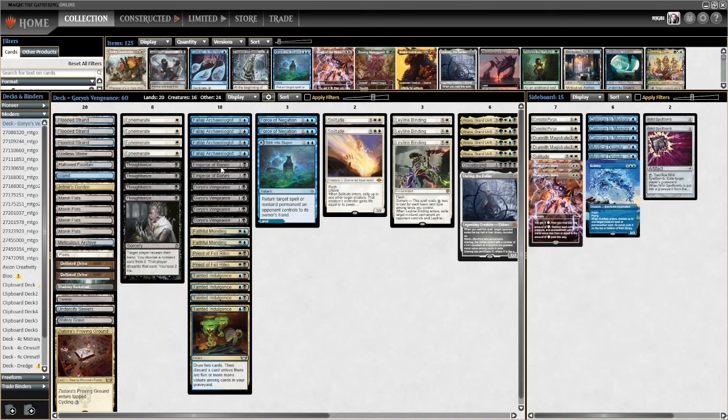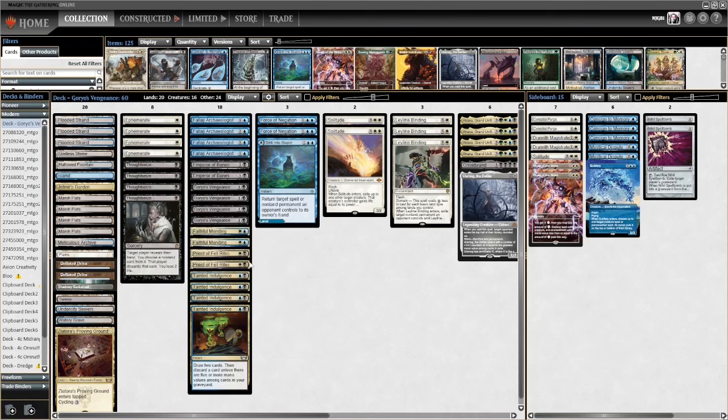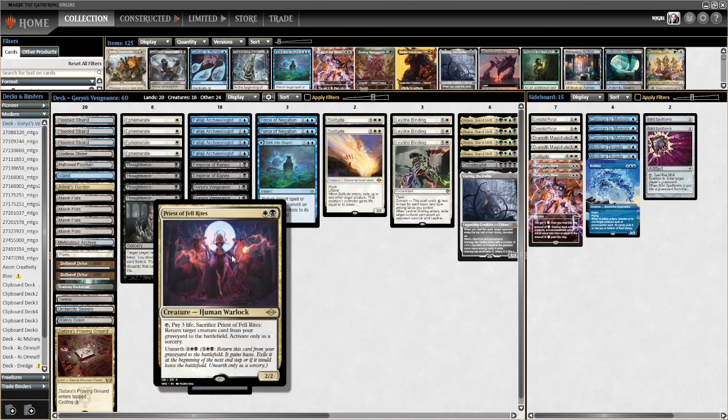Emperor of Bones is a 2/2 for two, and at the beginning of combat you can exile a card from a graveyard. Whenever one or more counters are put on Emperor of Bones you can reanimate it and give it haste — you pay two mana to adapt, which puts two counters on it, and you can do that at instant speed. The other one is Priest of Felrights: you pay three life and tap it to reanimate something from the graveyard.